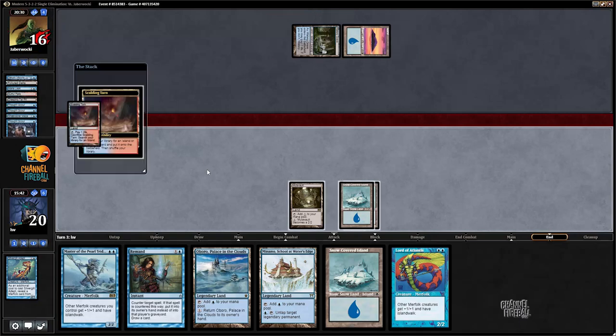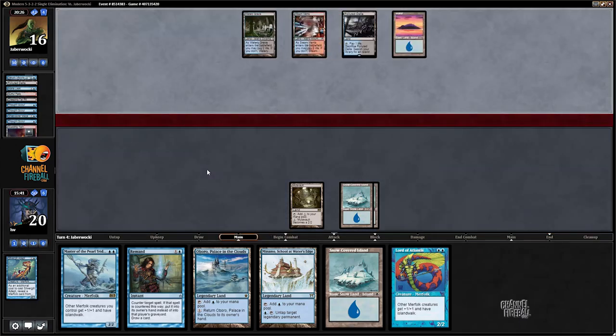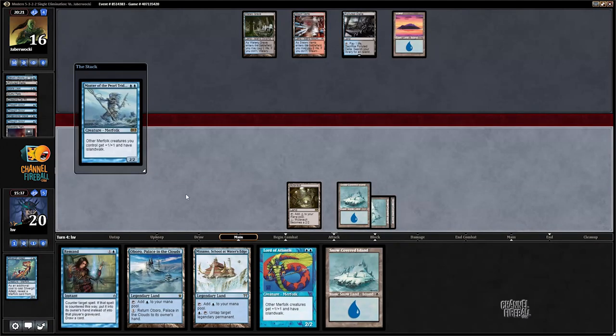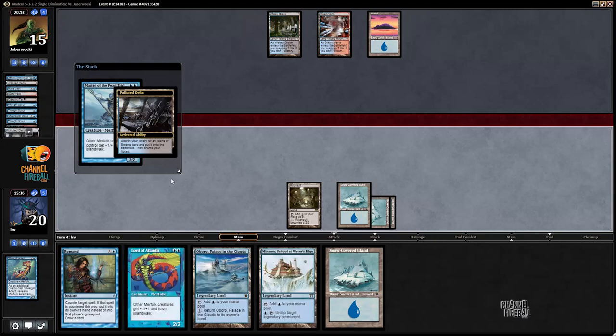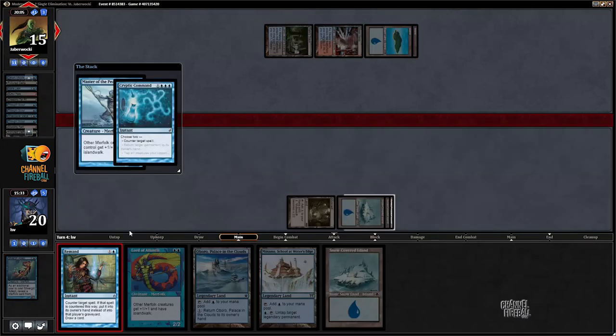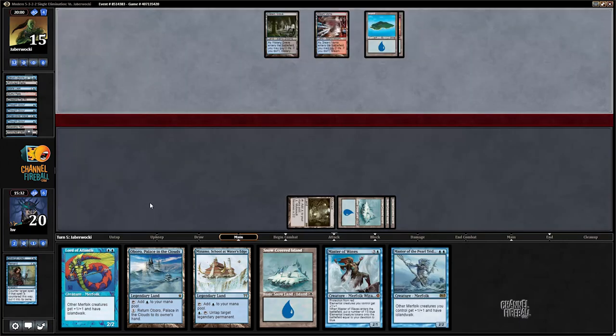Obviously it's very suspicious that I don't play anything here. Opponent Thought Scoured away Snapcaster and a bunch of Thought Scours. Land, go. Play the Master that my opponent knows about - I'm losing this game pretty badly just because I have seven lands total. If my opponent does a Cryptic Command here, I'm probably just going to Remand my own Master - gotta play for the long game. Remanding Cryptic is a lot less appealing.